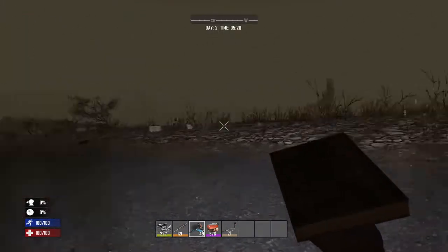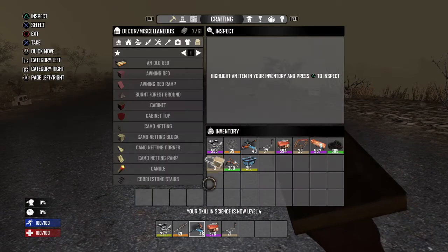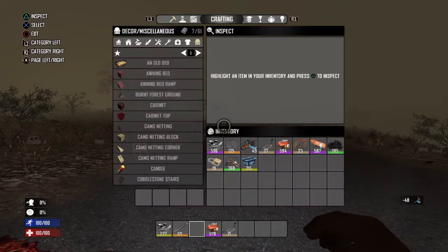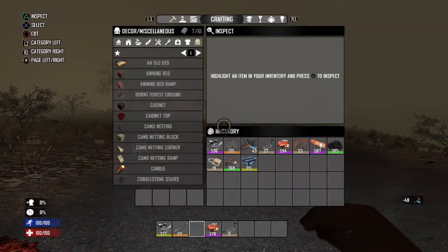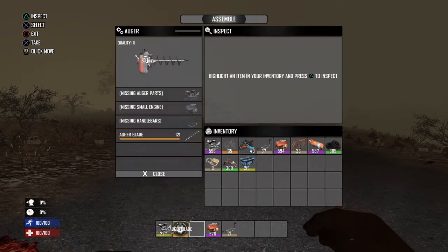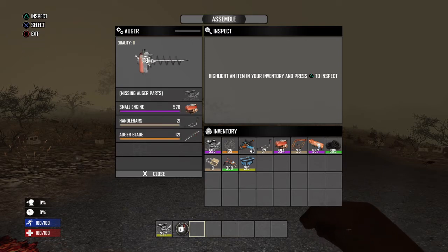So first we're going to make the Augur. Of course you're going to need the schematic, you know, learn it, and then you can give it to one of your friends, you don't need it anymore. And it's just like the guns — you just go to crafting, press triangle, press assemble, and it's basically the same as making a gun.